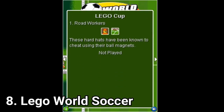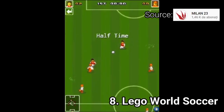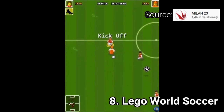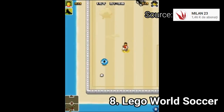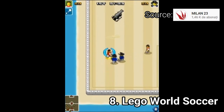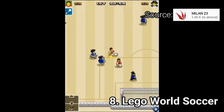LEGO World Soccer is amazing for Java — it's as good as FIFA. The controls are great once you get used to them and it's fun to play. The cute characters along with the great gameplay make up for a wholesome experience. In this game you can use power-ups like shields for your characters, power-ups that boost the speed of your LEGO characters, power shots, and there are also hazards like cannons on the field.